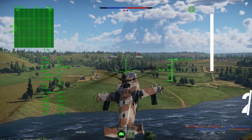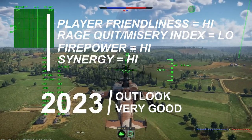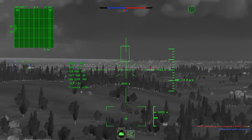Overall metrics for Russia: player friendliness is high, the rage quit/misery index is low, firepower is high, synergy for your lineups is high, and the outlook for this tree is very good in 2023.